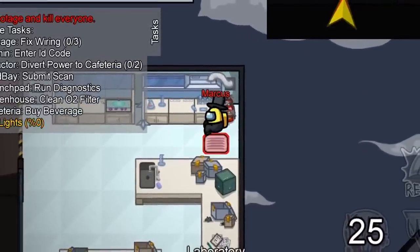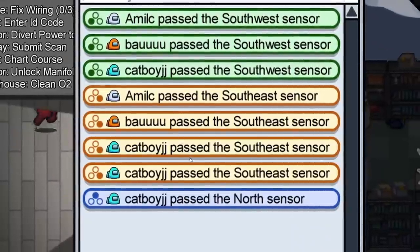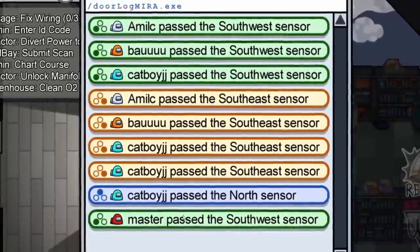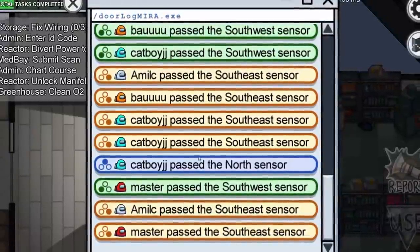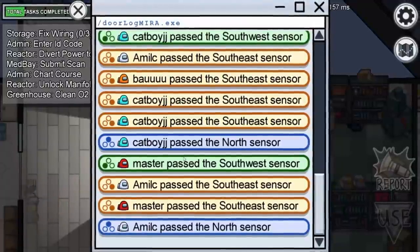You can use this information to see when and in which section someone travelled to or from. It's important to note that the signals at the bottom of the screen are more recent than the signals at the top of the screen. So for example, if further up it says blue past the southeast sensor, then further down the screen it says blue past the north sensor, that indicates he ran from the bottom right to the top.